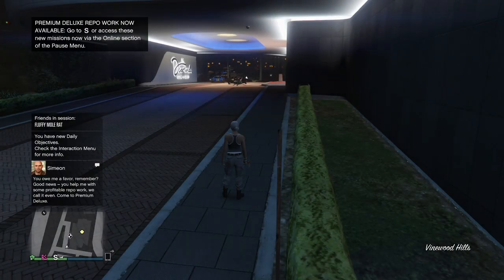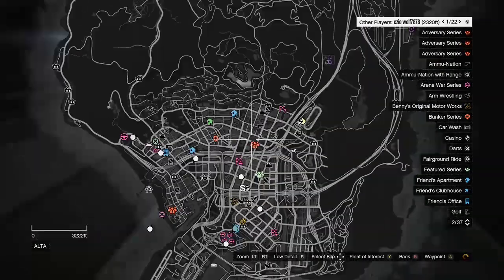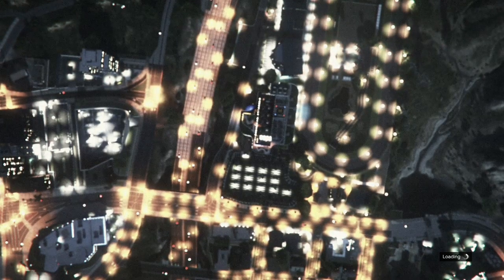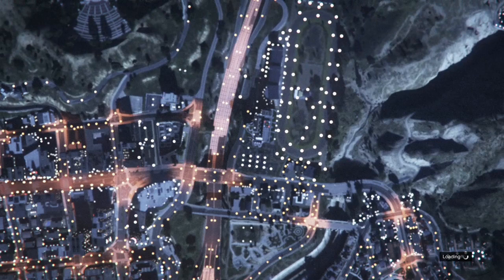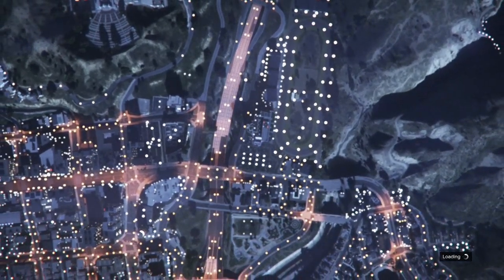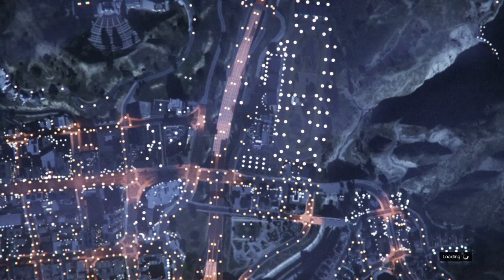After you load into your new session, open your map and look for a clothing store. If you don't see any clothing stores, go ahead and change sessions or switch sessions. If you see a clothing store, make your way over to it. Since there are no clothing stores showing for me, I'm just gonna switch sessions so the clothing stores can appear on the map.